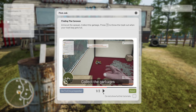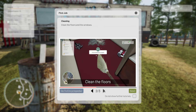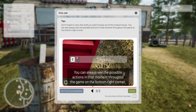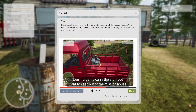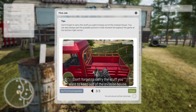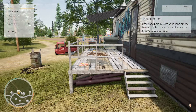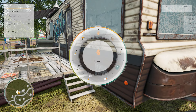Find the garbage — press Q to throw the trash out when your bag is full. Clean the floors. Don't forget to carry the stuff you want to keep out. So if you want to keep it, you take it out of the mansion — that's the mission. You can always see the possible actions. Press and hold your hand empty to open up the tool select. Got it.